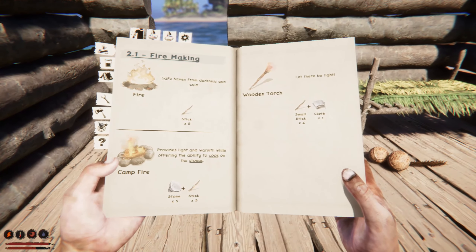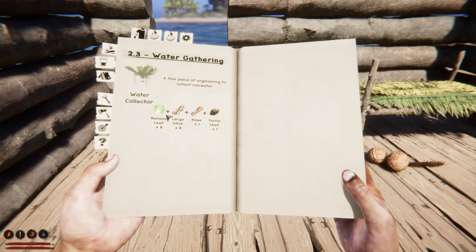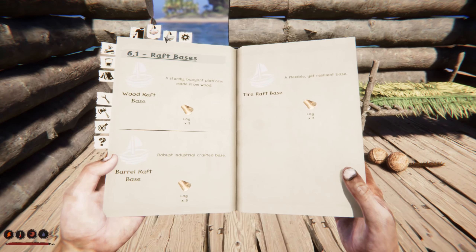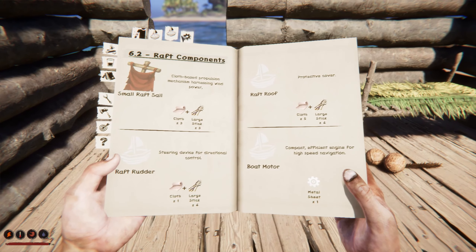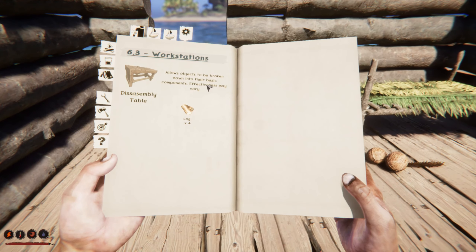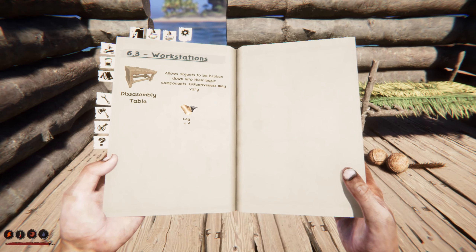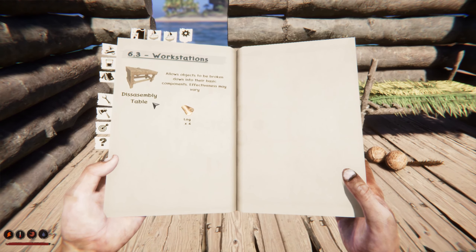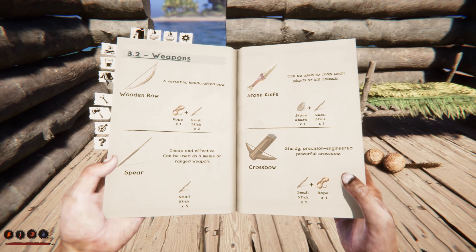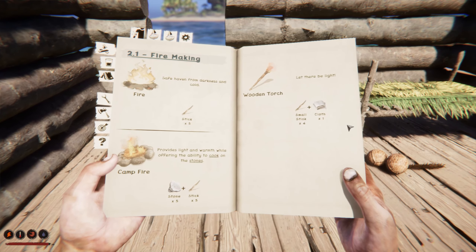Maybe we can make something to put the stuff on. Let's see if there isn't like a holder of some sorts. We saw the water holder. It allows objects to be broken down into the base component and effectiveness may vary. There isn't really anything for that specifically, so I'm not sure why I would even need that.